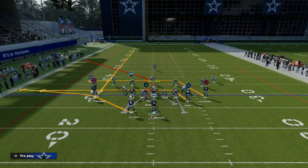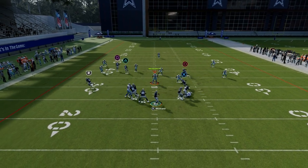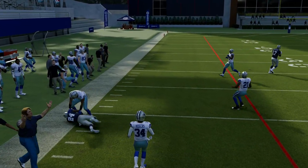All I'm doing is putting the left side receiver on a streak, which you only want to do if you think it's zone. If you think it's man, the post is actually a little better. But as you can see, against zone, this is just easy reads.